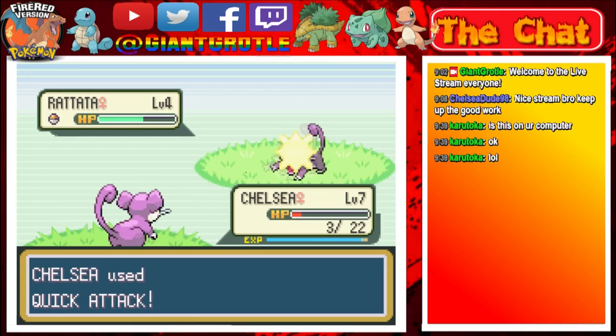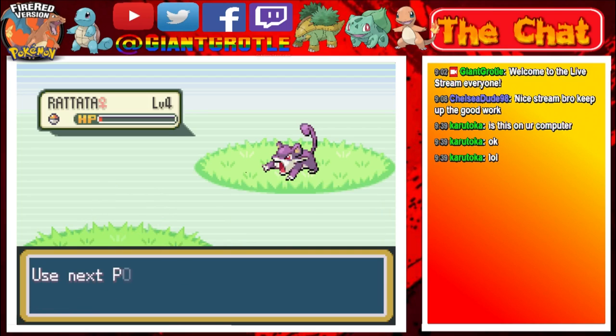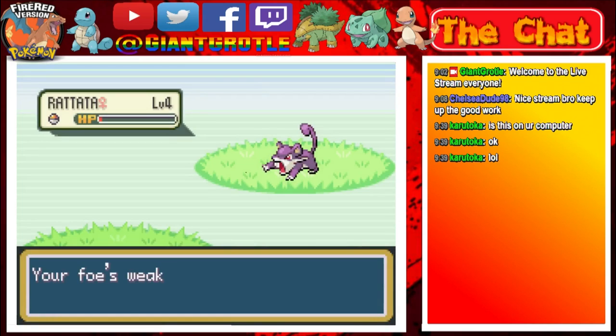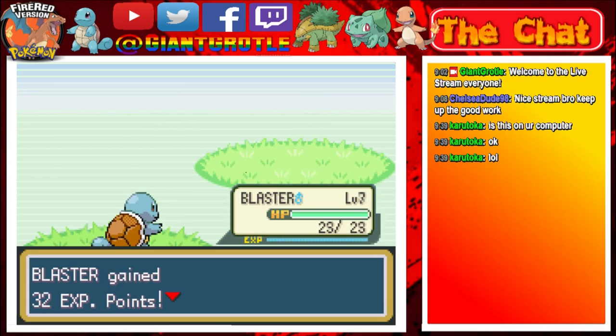Chelsea is down to 3 HP. It's going to do 3 HP damage — so Chelsea is going down after a long fight with the wild Pokemon. I'm going to send out Blaster and just use tackle. It hits, and Rattata went down. Blaster also hit good level 8 with that battle.